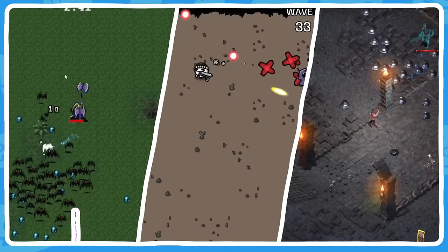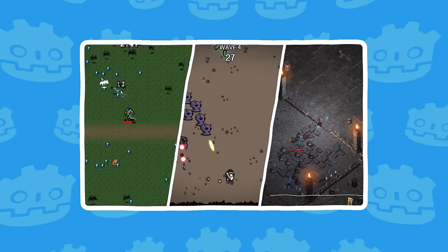It may come as a surprise, but roguelite shoot'em up games like Vampire Survivors or Brotato are some of the easiest, most satisfying games to whip up in a single sitting. In this tutorial, you will learn how to do just that.